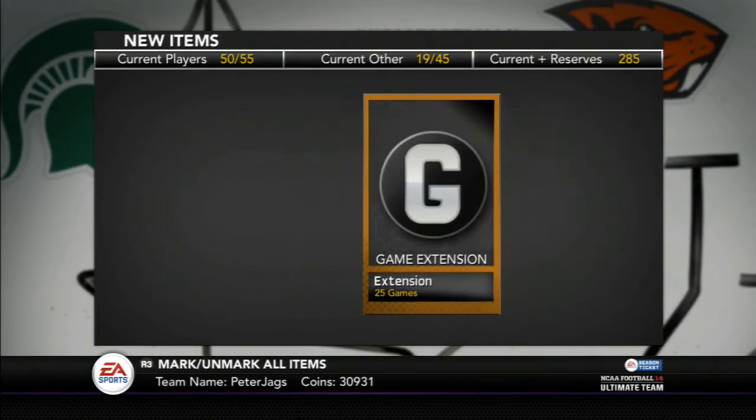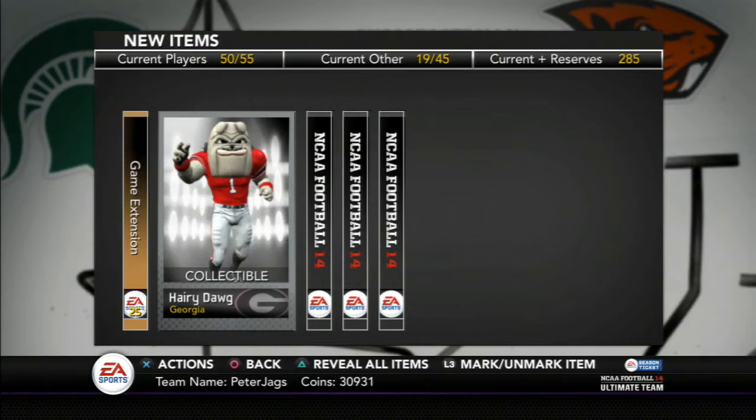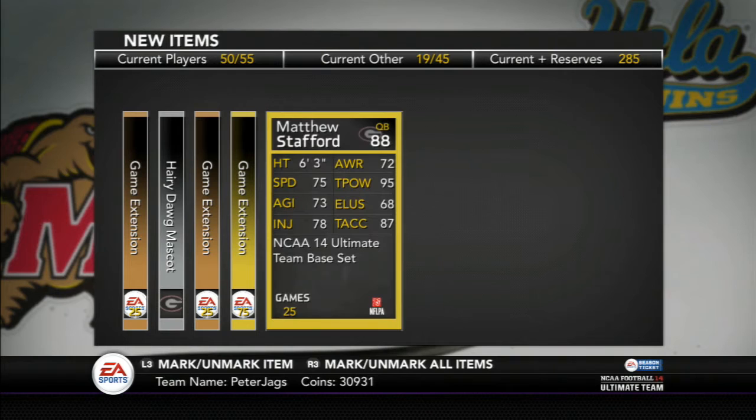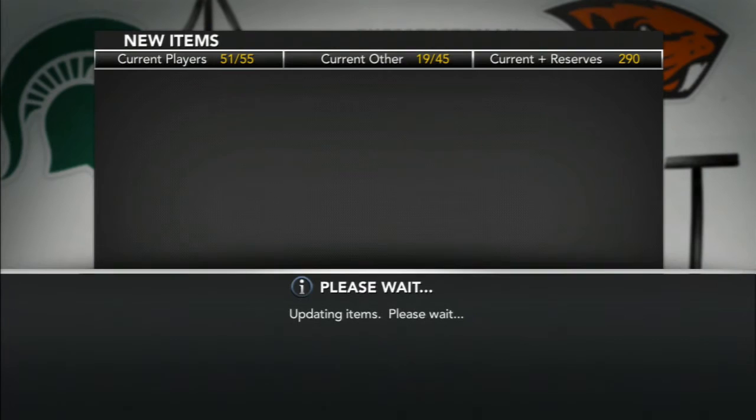We get a contract here. We're gonna do these gold upgrade packs and then move on to the All-Americans. Hairy Dog, contract, game extension, and the final card is Matthew Stafford — 88 overall quarterback. Not a great pull right there. Three more gold upgrade packs to go.